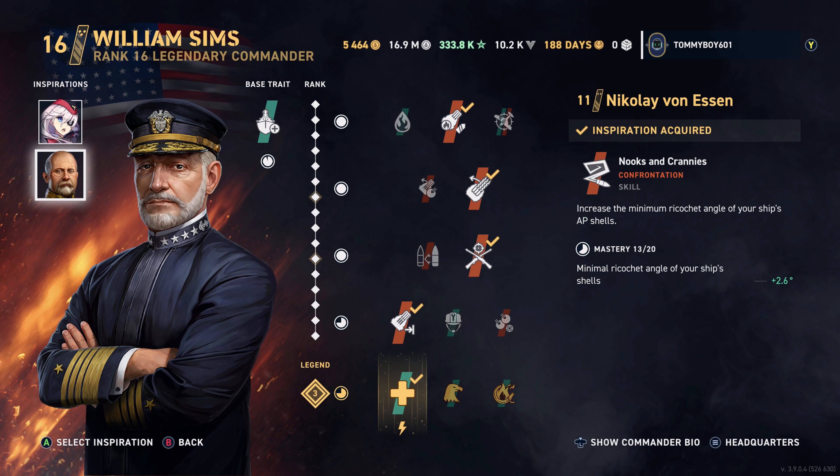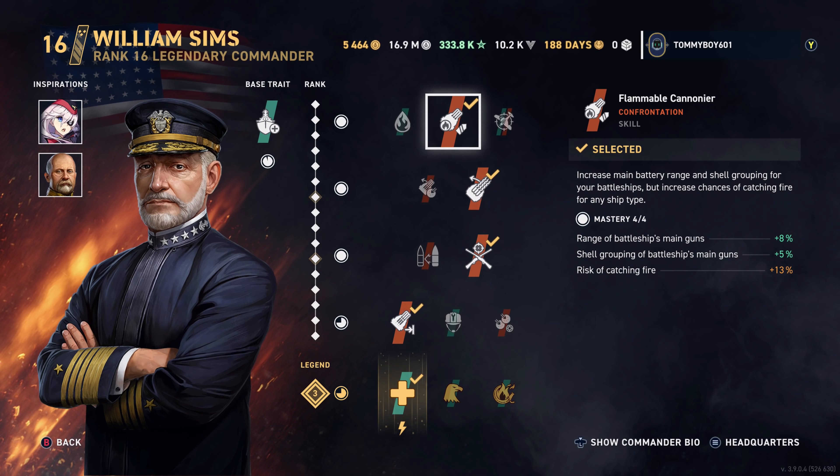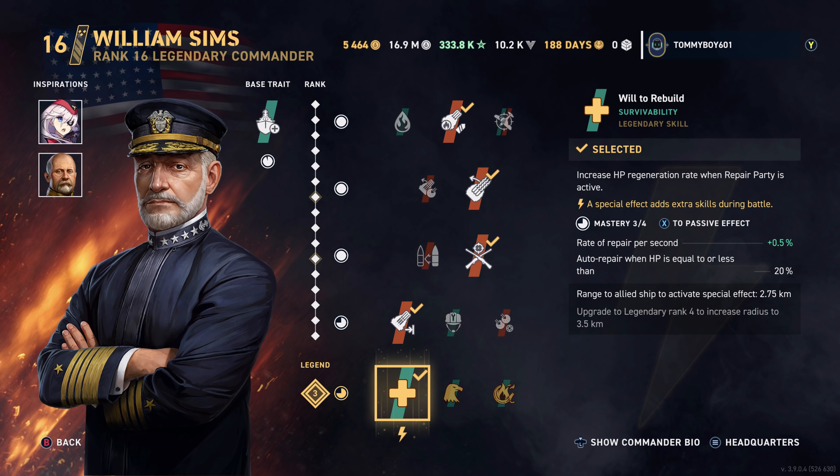Because you're going to be firing AP a lot from this ship, any chance to get better hits you'll absolutely take. Scharnhorst boosts accuracy a little more. The other skills we're running are Flammable, Cannoneer, Gyrating Drill Bits, Marksmanship, Reaching Out, XXL, and Will to Rebuild.